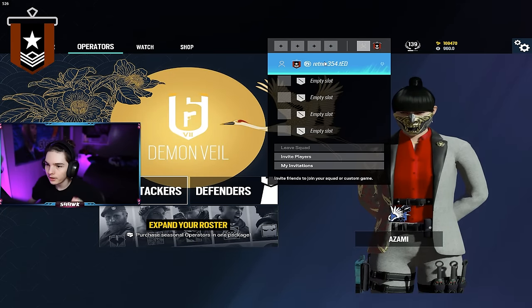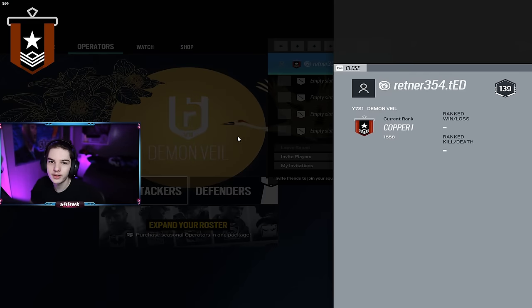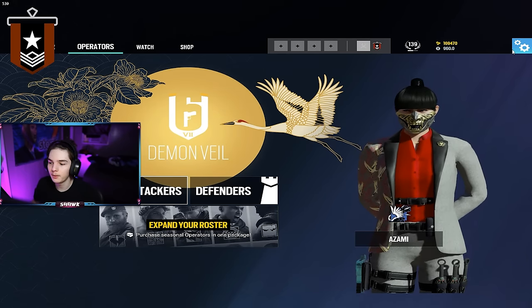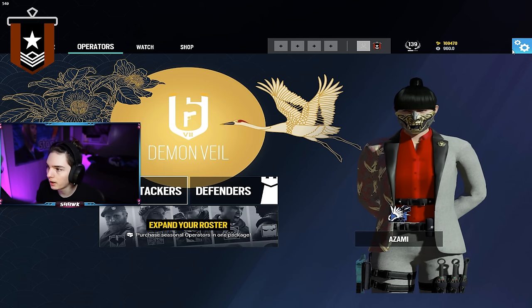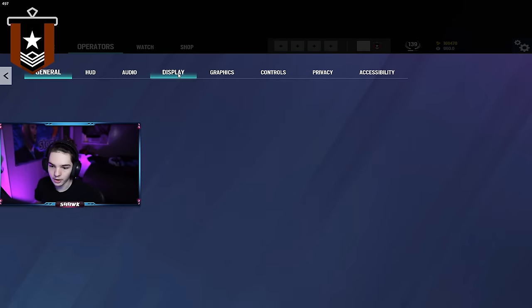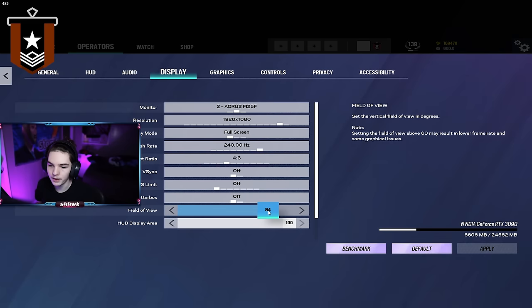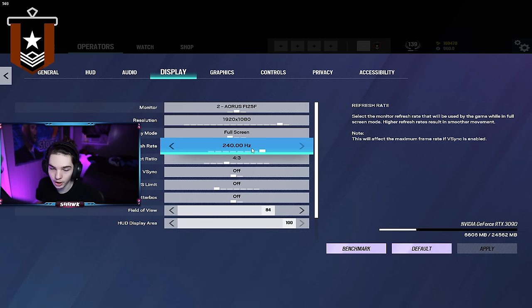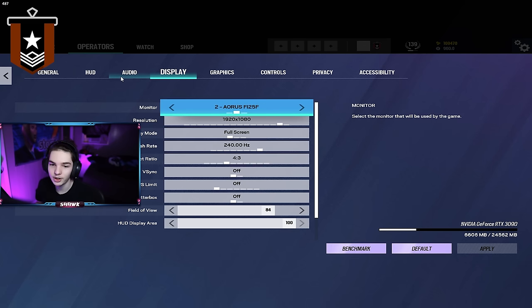Starting off with Copper, let's run through the settings really quickly. Some things I am going to have to change each time when you load up Siege for the very first time on a new account — some things are defaulted, such as the aspect ratio, the FOV was all put to like 60, and the refresh rate. So I did change those. Everything else though I've not changed.